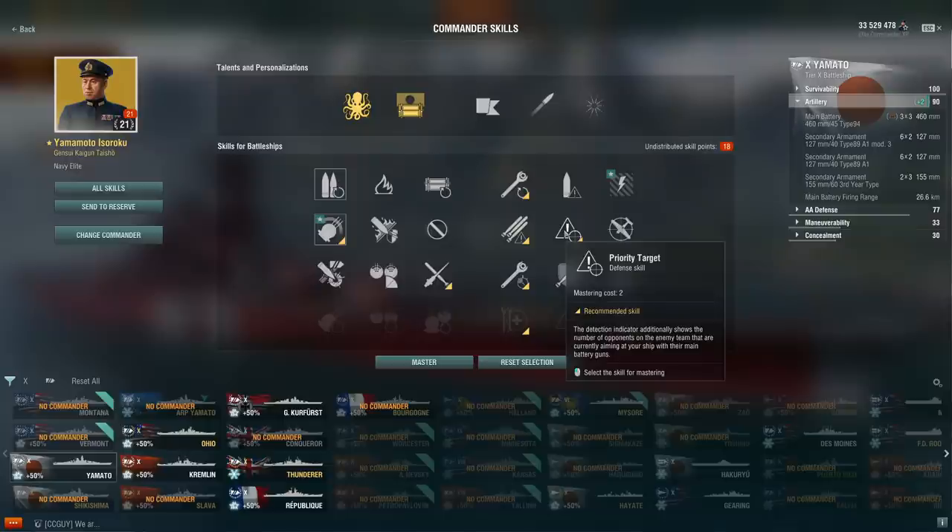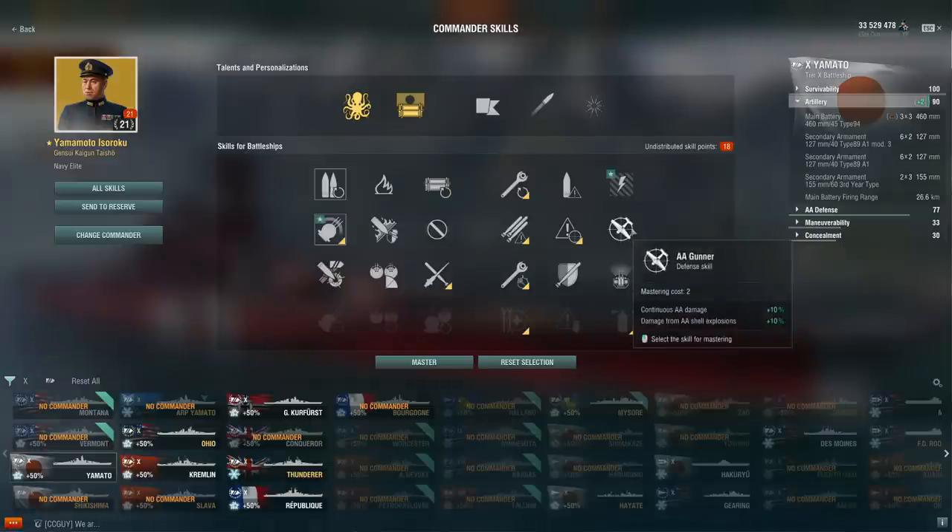Vigilance is still basically garbage — even at two points, it's really hard to fit into any builds. Priority Target is still very good and I still use it on multiple builds because it gives you so much information. AA Gunner? No — I don't think there's a single build I use this on. Simply not worth it.